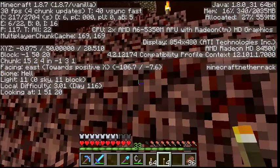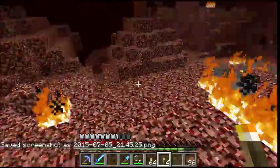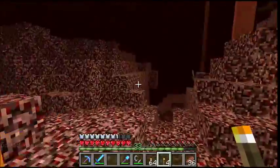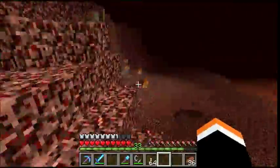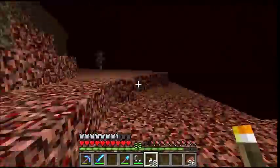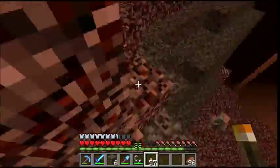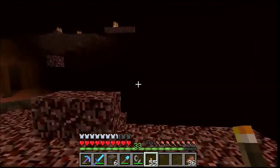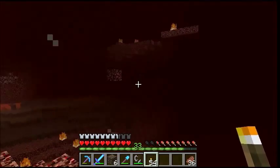There's a better way to do this: push F3 and click F2 — it takes a picture of your coordinates. So if you're ever lost, you can go back to them. That's how the pros do it.